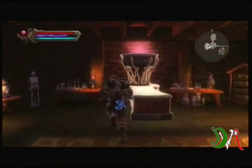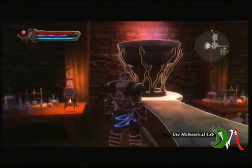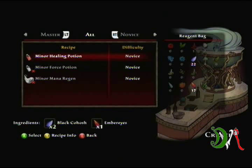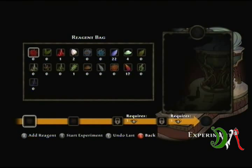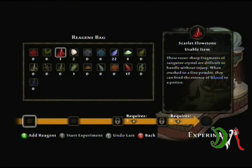Here is the alchemist lab. You click it, and to do this you'll have to click Experiment — not Create, I'm sorry. Basically, you don't have a book that gives you the ingredients or how to make things. It's like it sounds — you have to experiment with it.